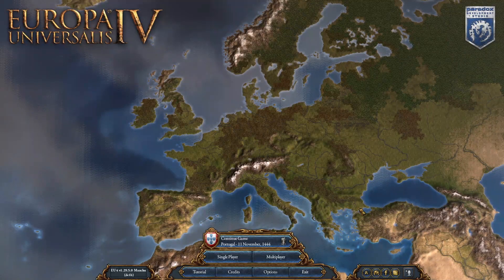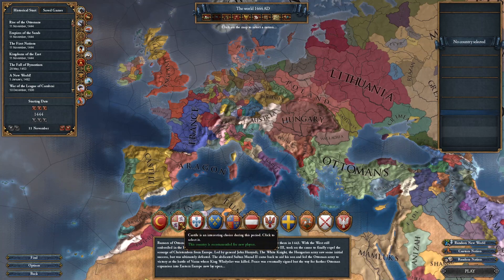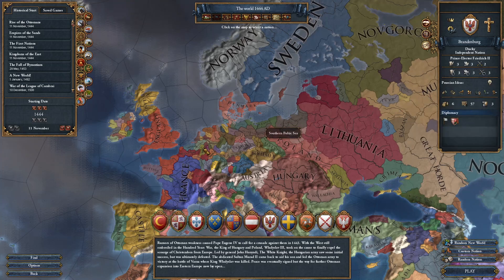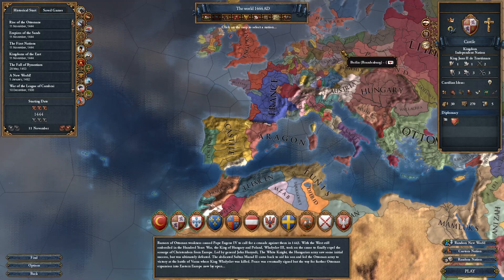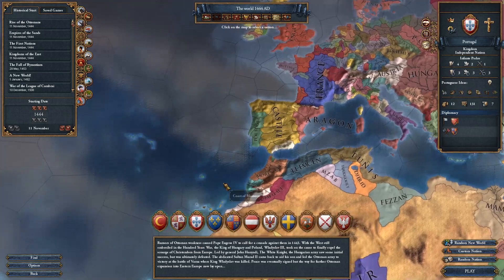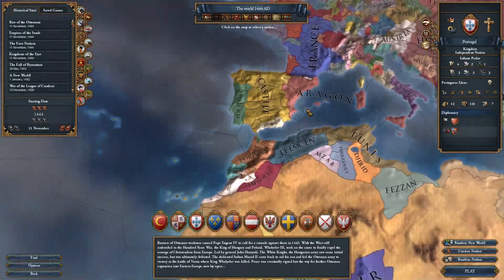Hello everybody and welcome to another EU4 exploit guide. My name is Landon with iSpyre Gaming and today I'm going to be showing you how to pick any ideas in the game and give them to any one of the nations that have badges in the bottom of the screen. For instance, if I want to have all military ideas as Castile or Brandenburg, that gives you a really strong advantage. What I would like to do is give myself the 'Establish Siberian Frontier' idea as Portugal, move my capital to the New World to rapidly colonize it, and have some exploit fun over there.